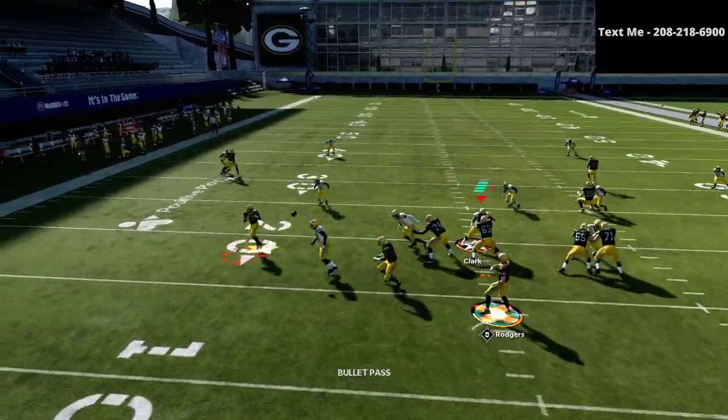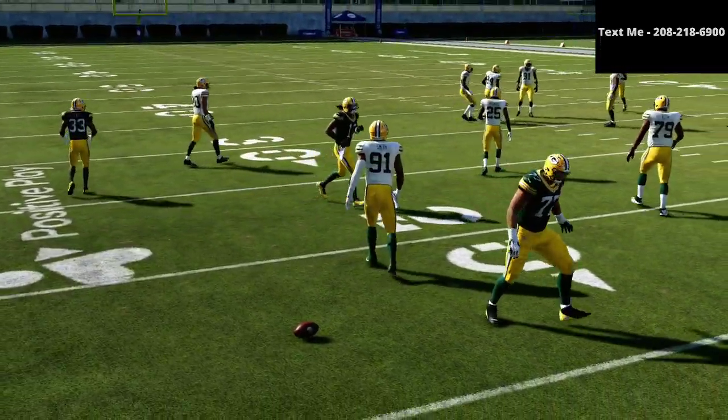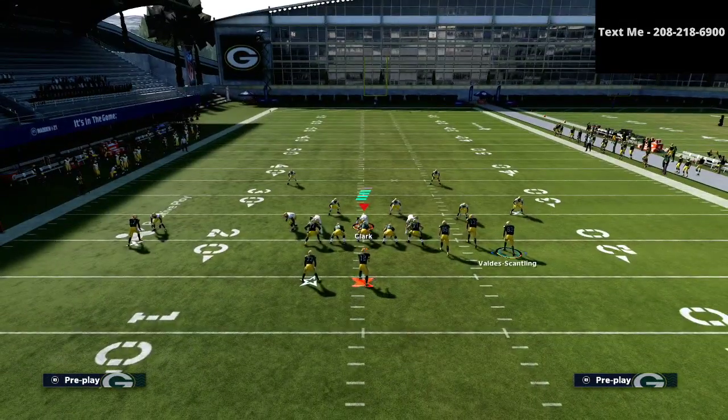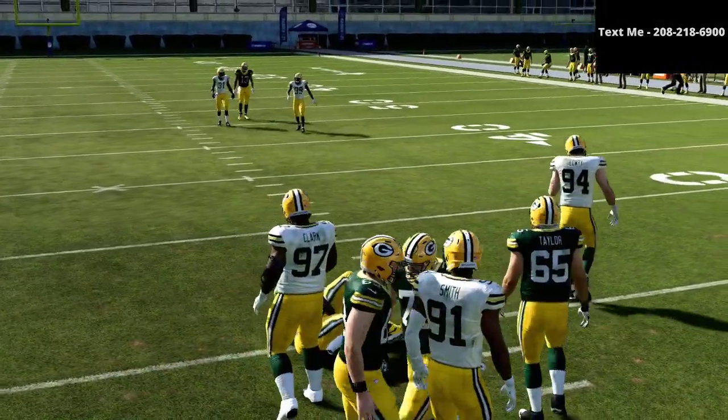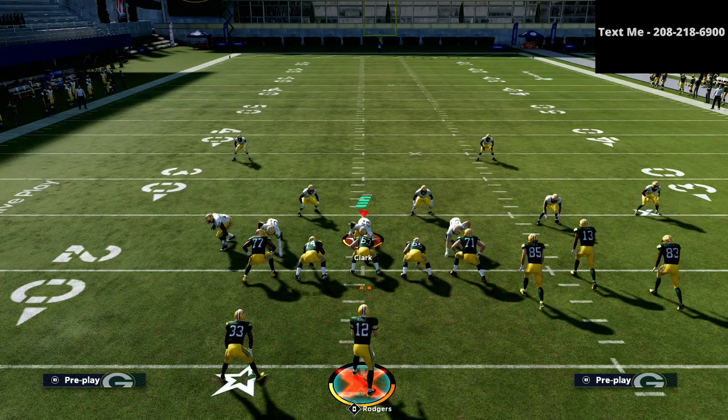Let me show you another example — this is a Tampa 2. That route is something you can really develop and it can get open against a lot of things. You can leave the flat route to circle if you want to, but the beauty of this is just how consistent that little hitch is. If you want my full Gun Bunch offensive guide, it is available in the description for just $15. It goes through everything you need to know about the New York Jets Gun Bunch, including a full playbook with the bunch tight end, trips tight end, and offset formations. I highly recommend it.